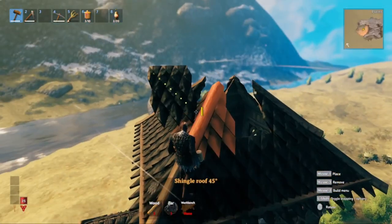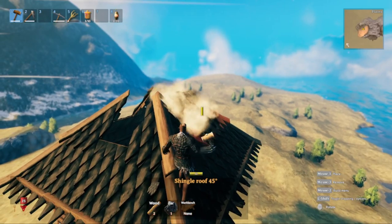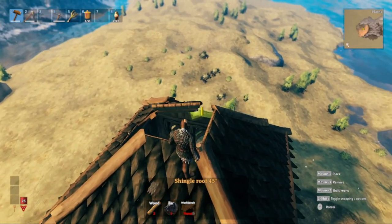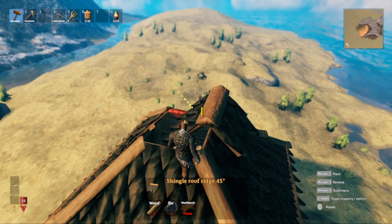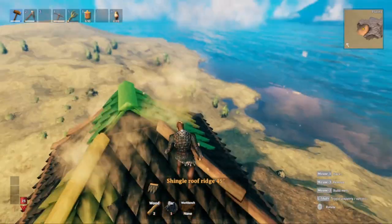I went ahead and added one more corner piece on top and we're just going to fill in the gaps for the roof to finish it out. For the top, we use the 45-degree roof ridge — you can position it whichever way you prefer, either like this or rotated. Just fill this in and the roof is basically done.